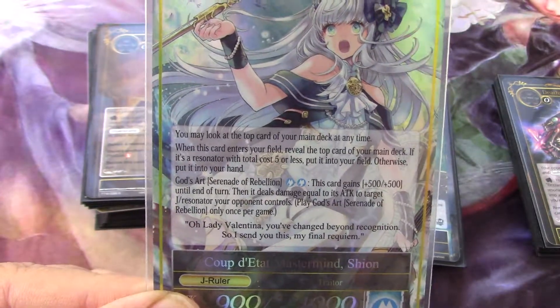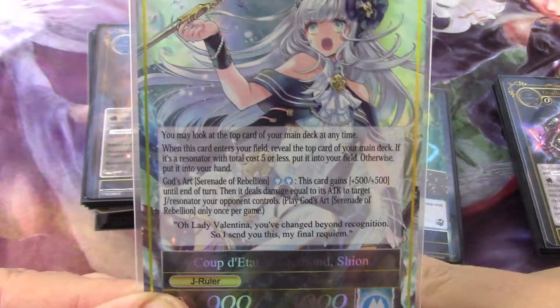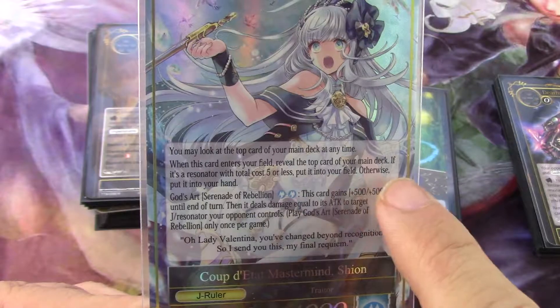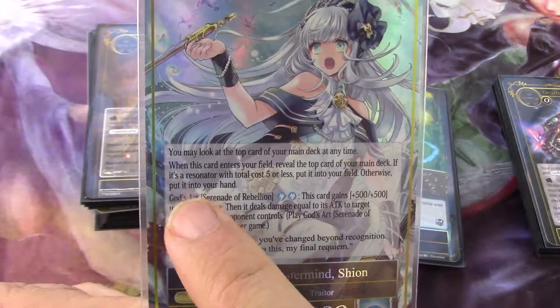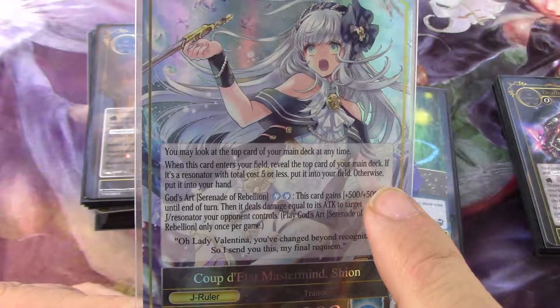When you flip it over, you can still do the same thing: you may look at the top card of your main deck at any time. Then when this card enters your field, reveal the top card of your main deck. If it's a Resonator with total cost five or less, put it into your field.